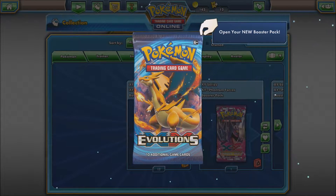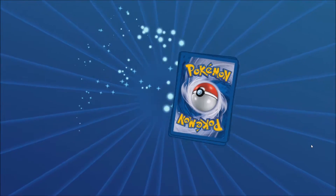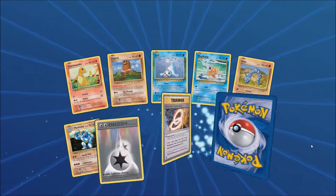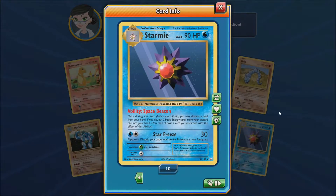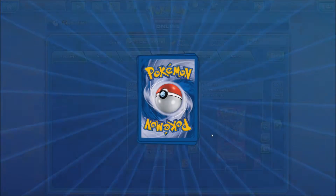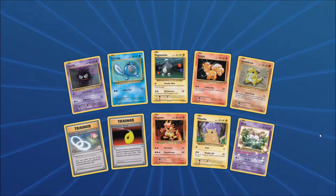We're going to go ahead and start on the Evolutions Packs and see what we pull out of these. I'm not the biggest fan of the Evolutions set. I like the Reverse Holos and all that, but there wasn't really much that I was seeking out of this set. So what we pull is what we pull. We got the Starmie to start out. The Starmie's alright — I use it in a Volcanion variant of mine. It's not that bad of a card, but I don't use it too much.